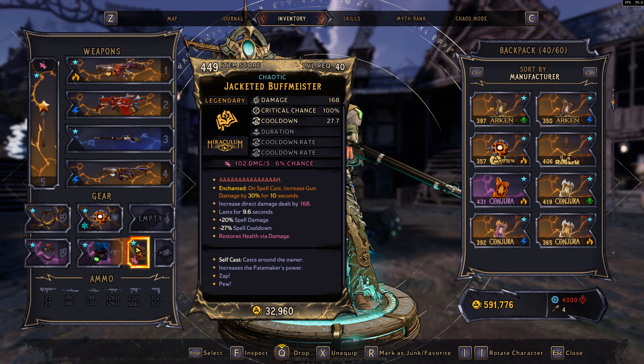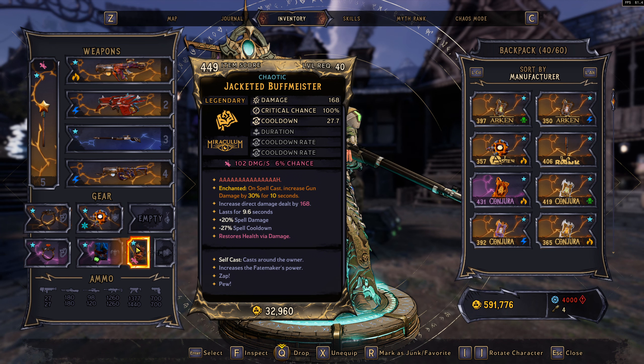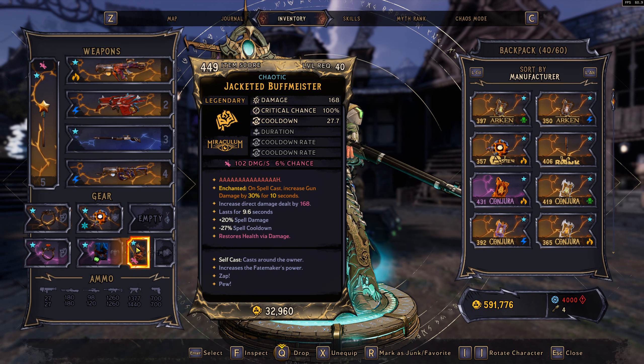The spell I'm talking about is called the Buffmeister. All this spell does is buff you when you use it — it's not an actual damaging spell, but it buffs the base damage of all your direct damage dealt by whatever the damage on the spell is. This one is 168, and this damage isn't just added to your damage; it's a second chunk of damage. Whatever element is on the Buffmeister is what that second chunk of damage will be. This one has dark magic, so when I activate it I'll have a second chunk of dark magic damage that can also apply its damage over time and gives you the normal effects of that element.